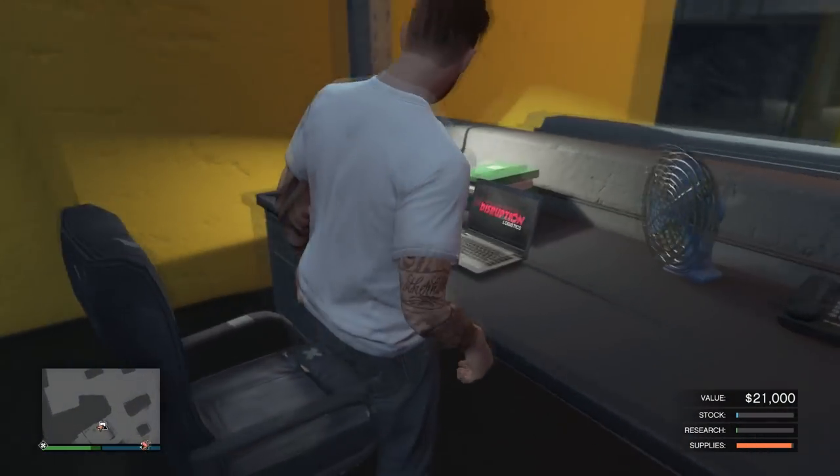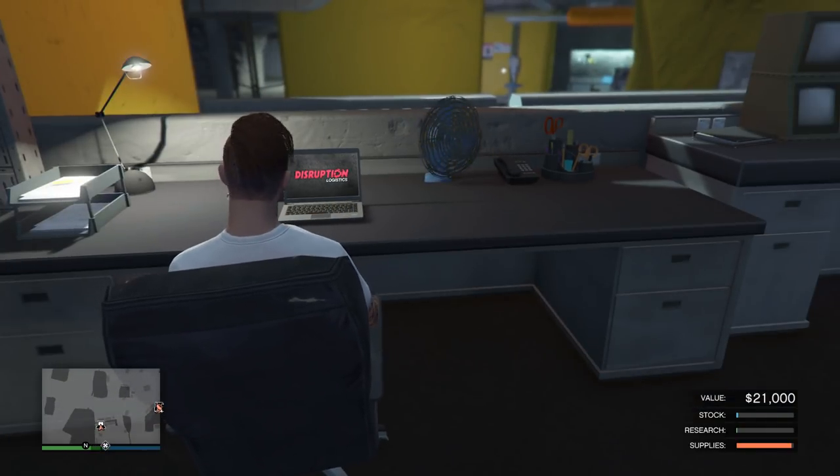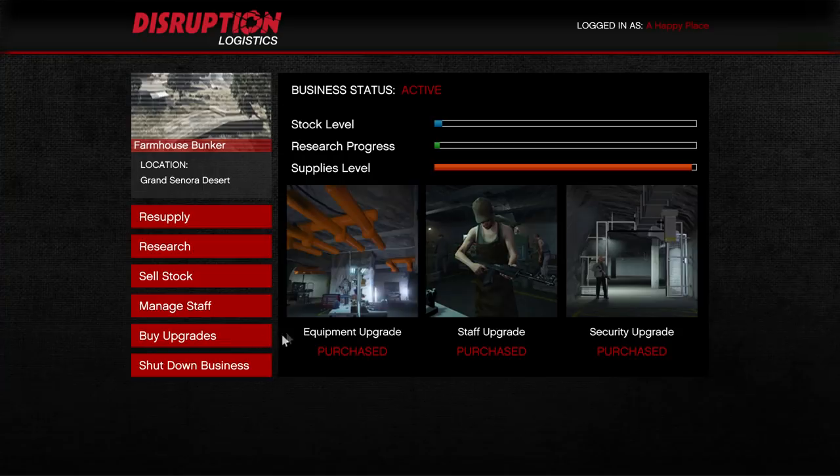To get things started, the very first thing you're going to want to do is get yourself a bunker and a mobile operation center. From this point on, go ahead and go to your computer to get started with your business. Once inside, you're going to want to click on buy upgrades.